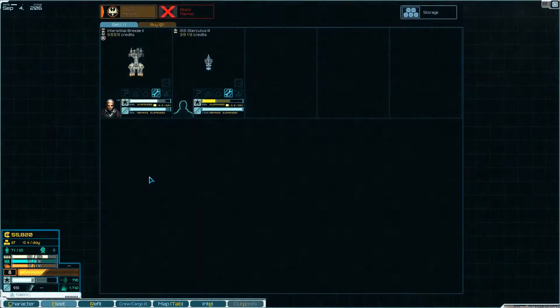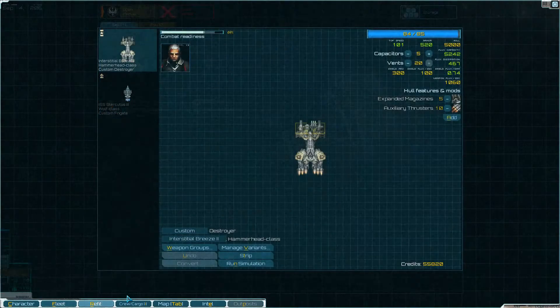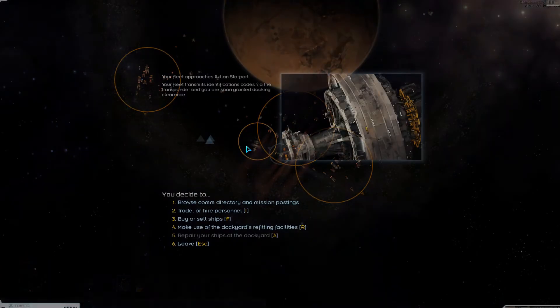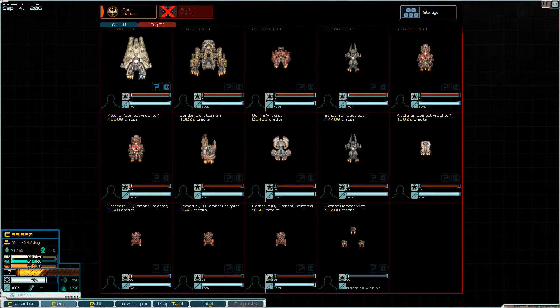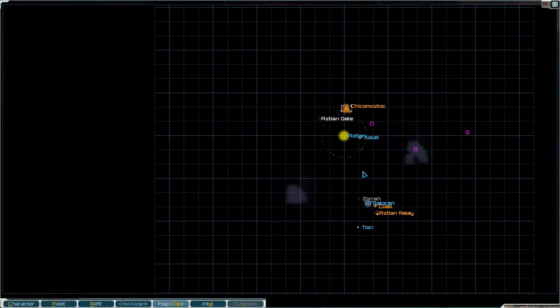All right, buy ourselves ships. From this screen I wish you could just repair, but you gotta go. We're up to 55,000 — can we get another good ship? Not that they have anything on the black market. They do have a Sunderer. I could technically buy that Eagle, but I'm gonna go somewhere else to see if I can find a better destroyer.